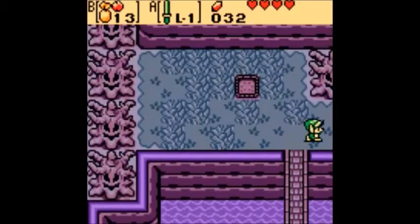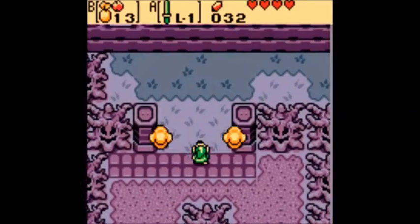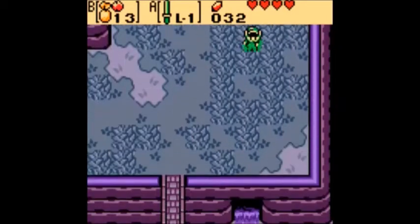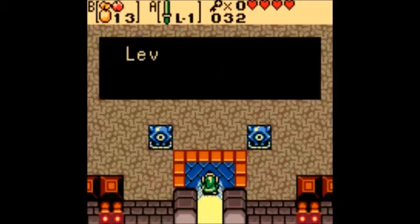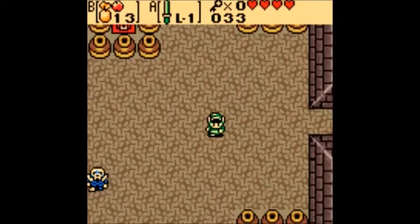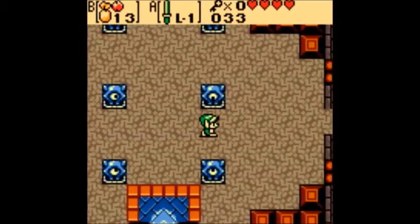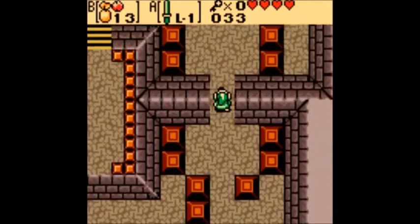Not even barely two minutes in and we've already got the key for the first dungeon. Interesting — the key makes the gate disappear, not open. Why is Maple's shop here? Wouldn't that be kind of pointless behind a locked gate? Whatever, try not to ask questions I can't answer. Here we are, first dungeon: Spirit's Grave. We've only been in this for two minutes so we're gonna keep going. Judging from all these pots here, I say our first item is going to be the power bracelet.